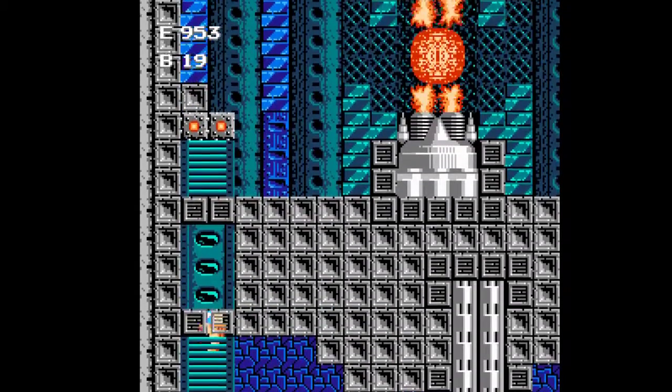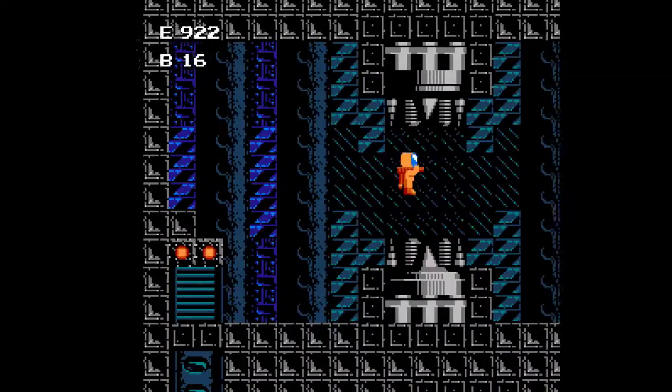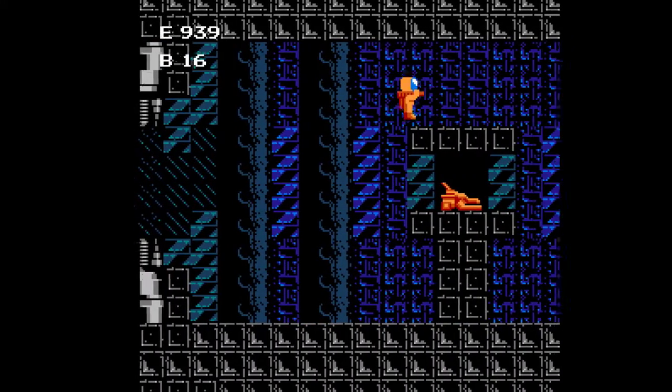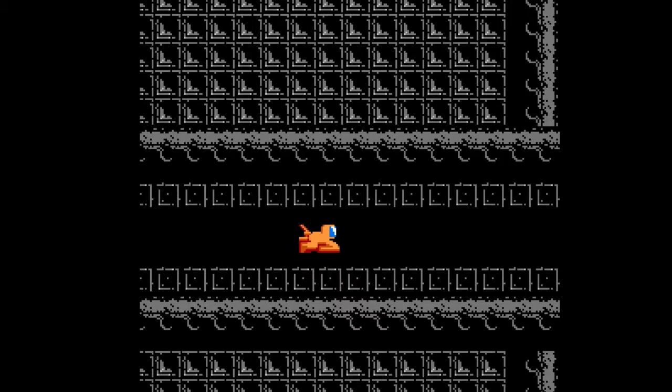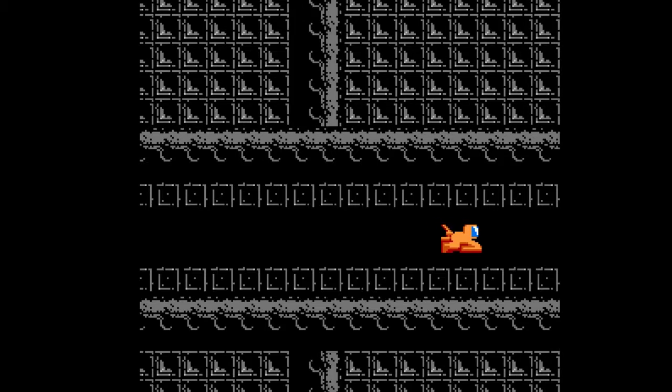Power-ups don't carry over between levels. The goal in each air fortress is to take out the main reactor, which takes a couple of bombs to knock out — the rest of the fortress serves as its defenses. After you take it out, you have to get to the light ship. There's only one exit. Then the lights go out, the music changes, and you start to see some cool effects for early NES.